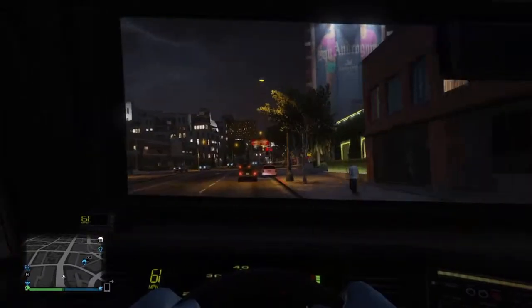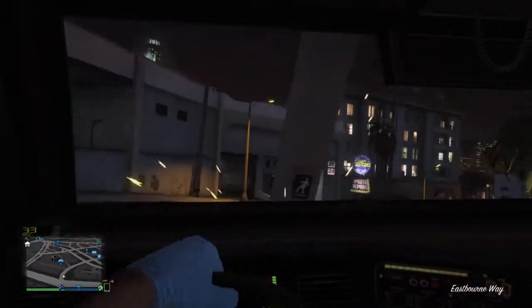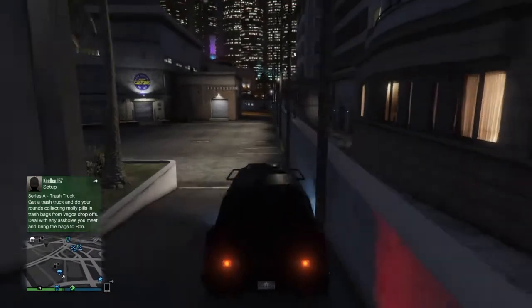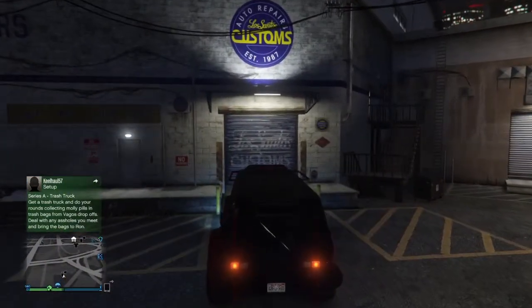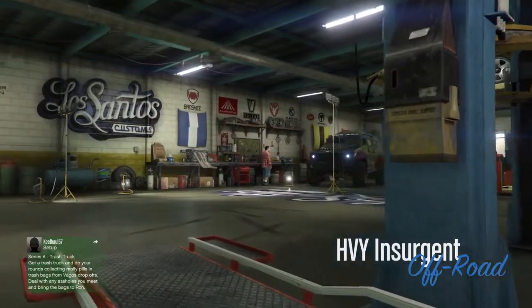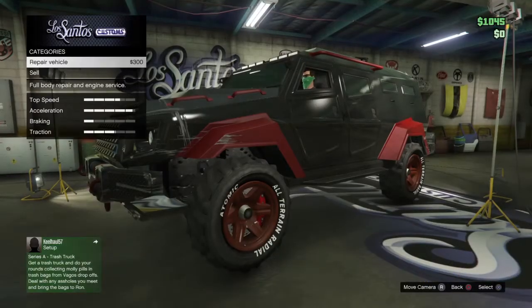This is how it looks in first-person view - looks like a lot of vans, like the Burrito vans. It can go pretty fast for a big car. Not to mention it can destroy anything in its path except the tank and heavy Insurgent pickup. Any civilian car it'll destroy instantly.